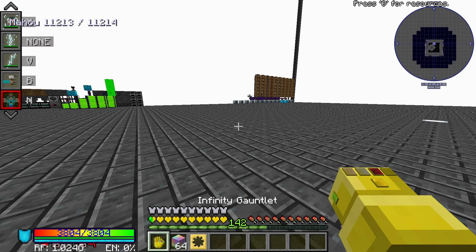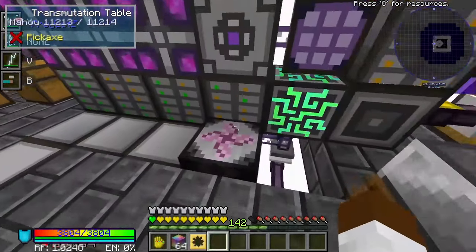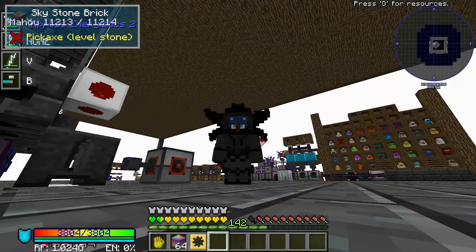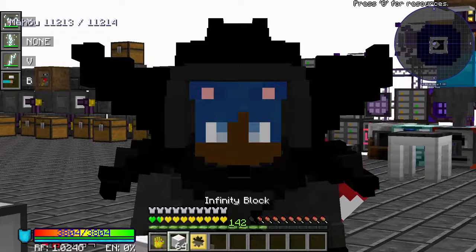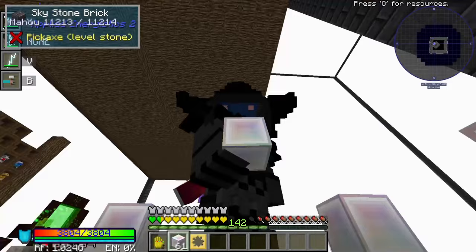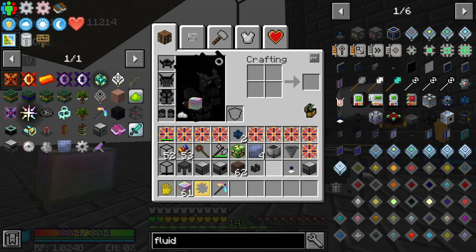Our lovely admin decided to add Project E, and I jumped into it as quick as I could and created my transmutation table. They made a mistake. The mistake they made was that they made this EMCable — so EMCable that I have more infinity blocks than I ever asked for.